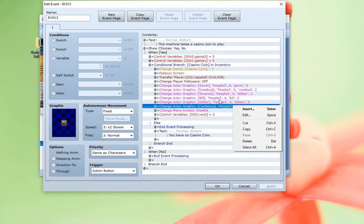This event just basically — let's walk through it. It tells me that the machine takes a casino coin, asks me if I want to play. If I say yes, it subtracts a casino coin, fades the screen, changes the actor graphic, and consolidates followers. So regardless of who your party leader is, we've changed the graphic to this one. It also sets variables to five, which get used in the game itself.